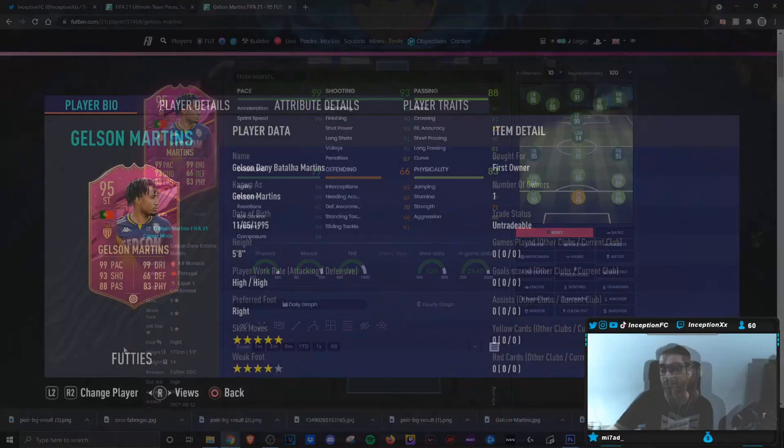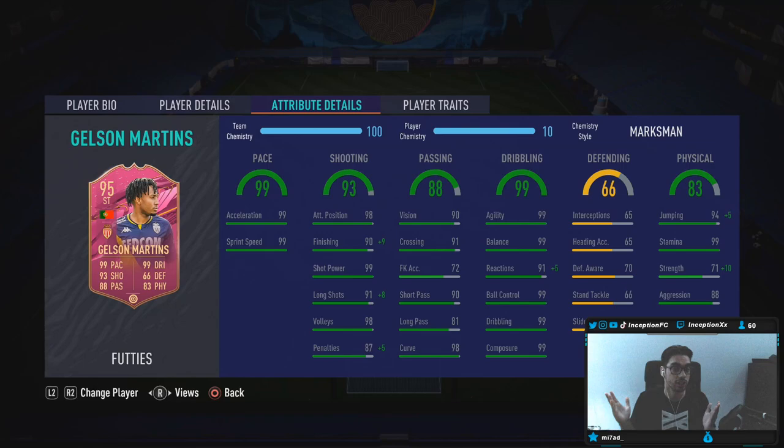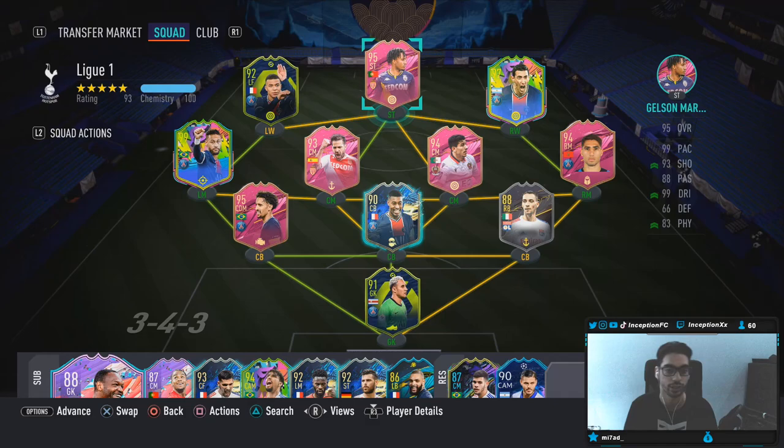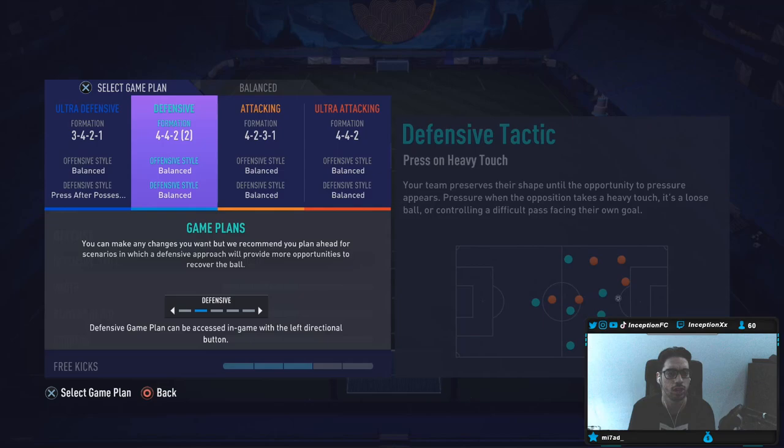I see this card mostly being played in the side positions, but we'll obviously see in-game. His high-high work rates can be like a Heung-Min Son high-high work rate and be really, really good. Defending — he doesn't have great defensive stats, but he does have the high-high work rate to work with along with 99 stamina. Marksman will be boosting his strength by a plus 10, while also having 88 aggression. This card looks freaking wild. And we are also going to be doing a review for the Fabregas card.